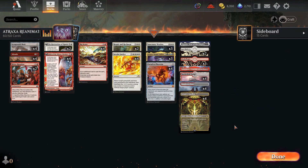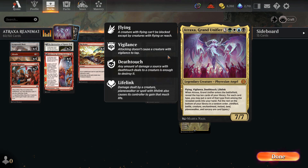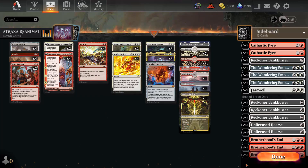Welcome back to another video. Today we're playing some more Standard — specifically Boros Reanimator featuring the brand new Atraxa, Grand Unifier. This card has been all over the place; people have been trying to fit it into any deck they possibly can because it is a sweet one. I haven't played any games with it yet but I'm ready to jam some best-of-one games.